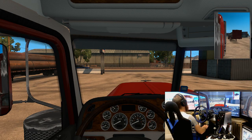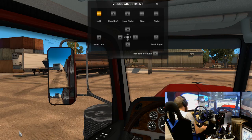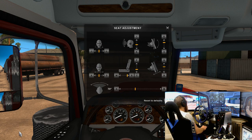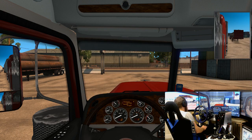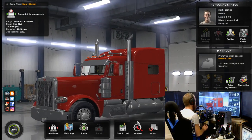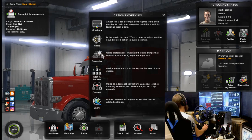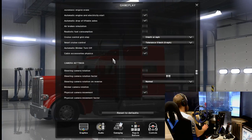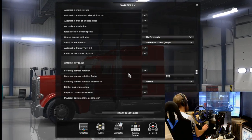Hey guys, welcome back to the channel. Welcome back to American Truck Simulator and we're on episode one. I've just gone through all the settings and all that. I'll move this view back a bit for you guys so you can see a bit more. We've just done all the settings — we're going to go to gameplay, down to Stephen Rotation and we're going to put that on.